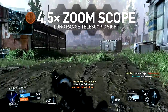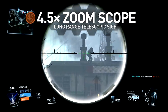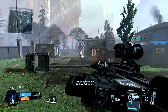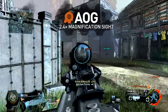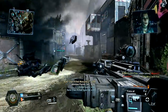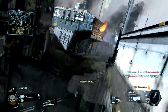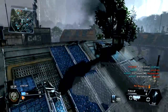Slightly more versatile is the 4.5x zoom scope, which will give you a slightly wider field of view when aiming, making it better suited to mid-range combat. The AOG offers the lowest magnification at 2.4x, and you'll retain your peripheral vision so you can keep an eye on your surroundings. Overall, the AOG might be the wisest choice. While the Kraber is immensely powerful at any distance, the slower travel time means it is easier to land shots against moving targets at close-to-mid range, and the low-zoom option gives you greater flexibility in this regard.